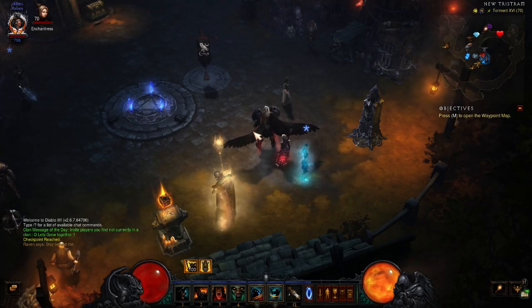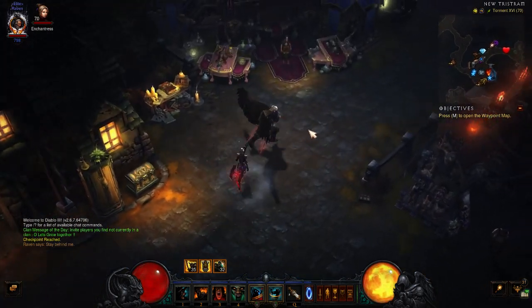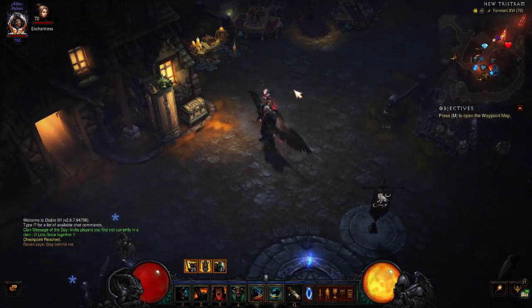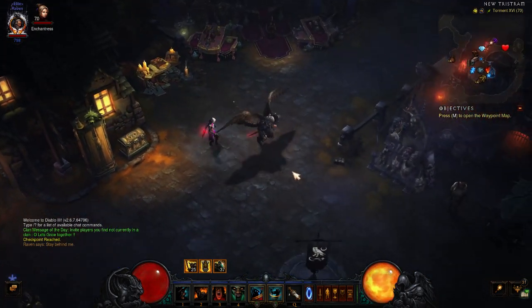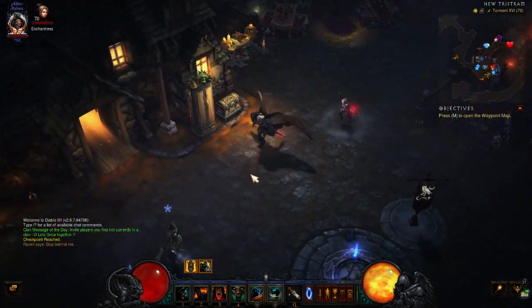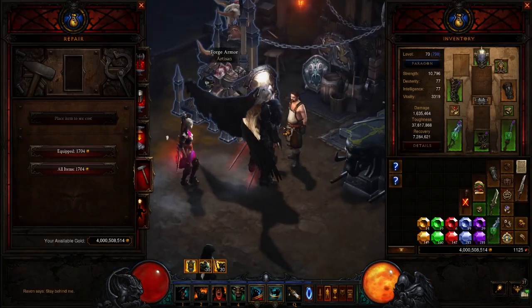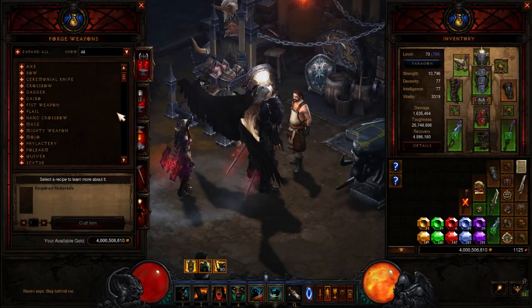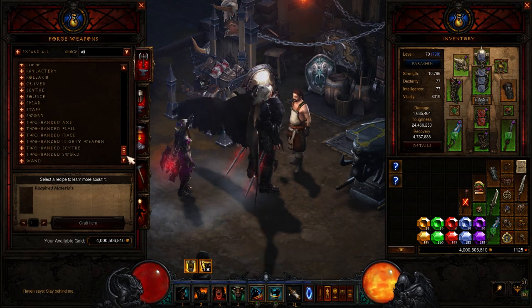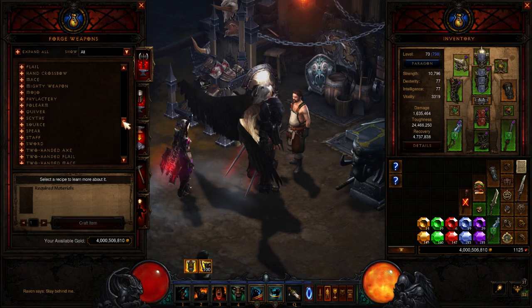This is Raven, and in today's video I'm going to show you how to find the black mushroom to help make the Staff of Herding. This is for newcomers that have come to Diablo 3 and are trying to make the Staff of Herding. You need five parts to make the staff — you need the plans for the blacksmith and then five other parts.